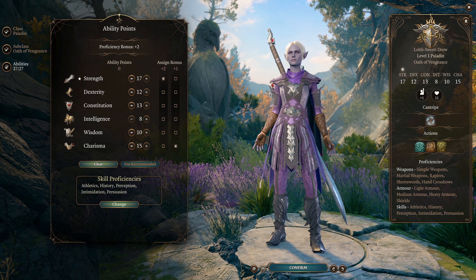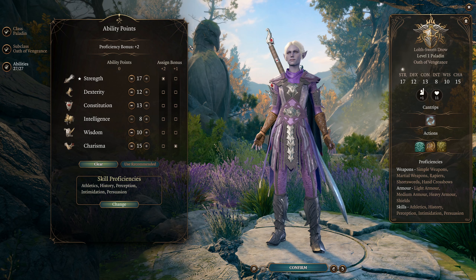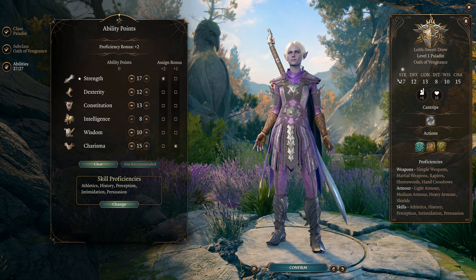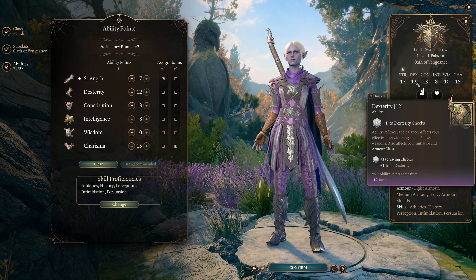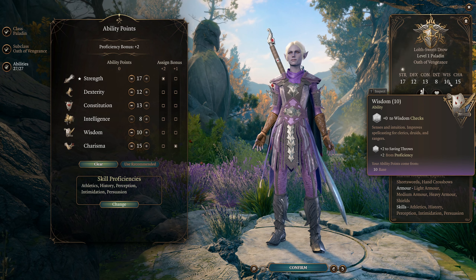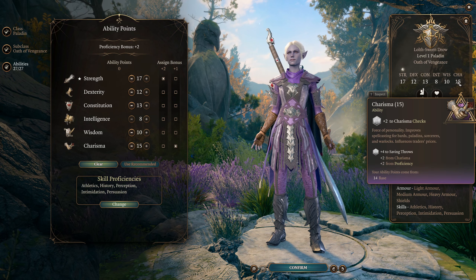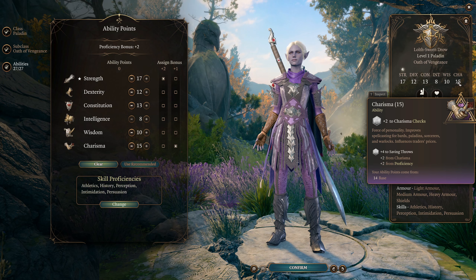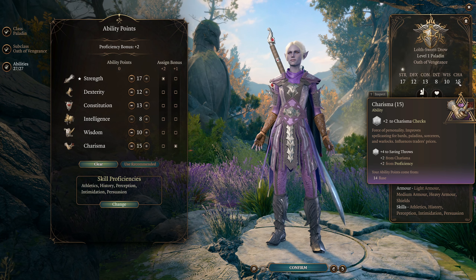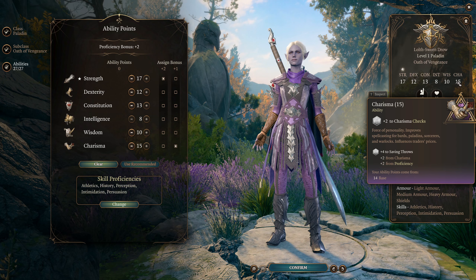Paladins need to carefully distribute their ability points in order to get the numbers in every score that we need: we want strength for our weapon, dexterity for our initiative, constitution for our hit points and concentration saves, wisdom because it's an important saving throw, and charisma for our dialogue skills as well as abilities we're going to get later on down the line. The demands of needing all five of those ability scores do constrain how we can build our character.